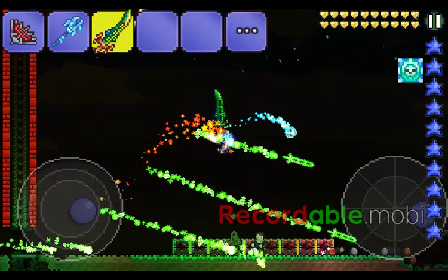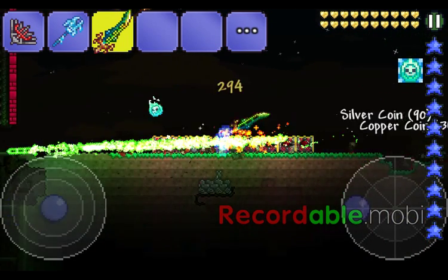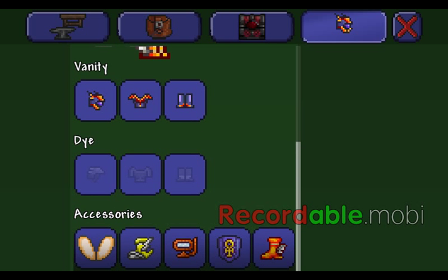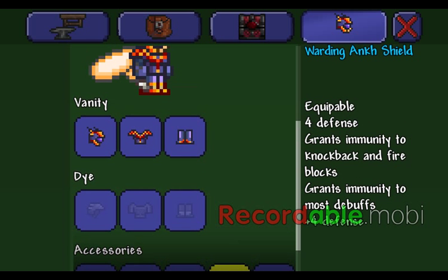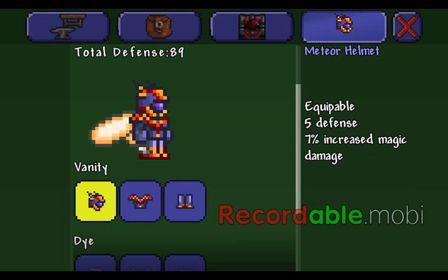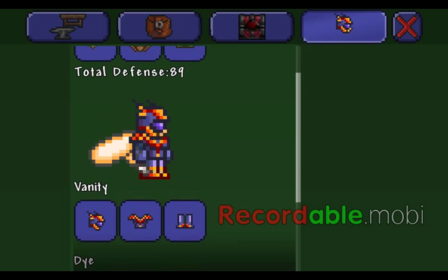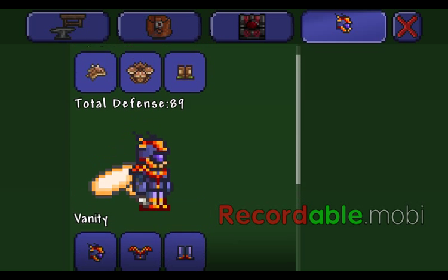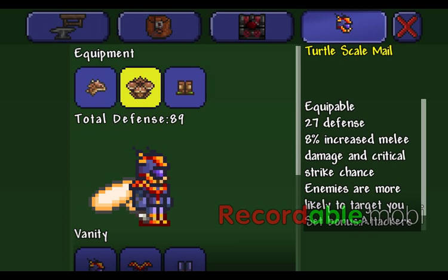The Terra Blade is really good but it's not good unless you have a really nice armor, which I'm about to show you. This armor gives you 89 defense when you have all the pieces equipped. This alone is the best melee armor - it's the Turtle set. If you have the Terra Blade with this set, it does 100% thorns, meaning enemies who hit you receive 100% of the damage they dealt to you. You can kind of duplicate that with Thorns Potions but not fully - this is infinite until you change it.